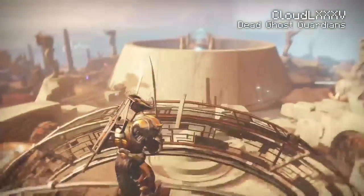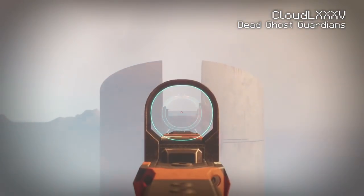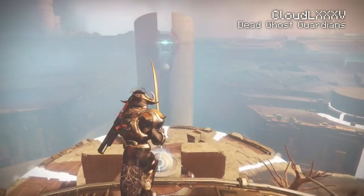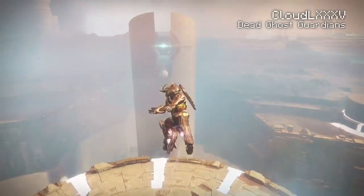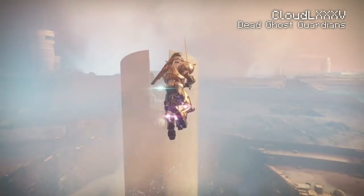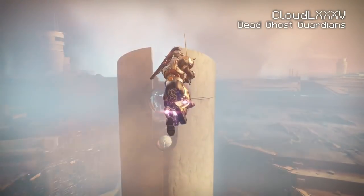You can see exactly where I'm standing, and we're going to get right on top of there. All you need to do — I'll say the buttons — on Xbox: A, A, RB, A, A, RB. And of course if you're on PlayStation it will be: X, X, R1, X, X, R1. Rinse and repeat.